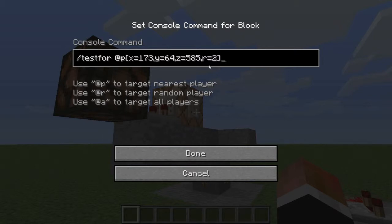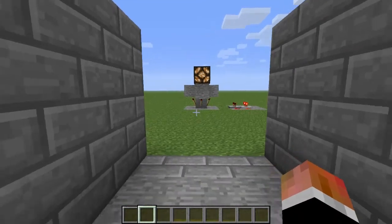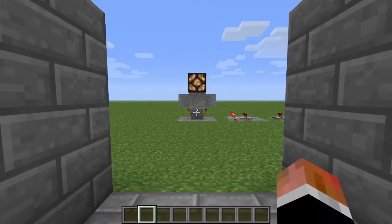What this does is test to see if there is any player at the coordinates x173, y64, and z585. The last part sets the radius to check for anywhere outside of these coordinates, so at r equals 2, the command will return true if there is any player within a two-block radius of these coordinates. As you can see, if I go over to those coordinates, the redstone circuit is activated. In this way, you can have a player activate a redstone circuit without them realizing they are starting one.